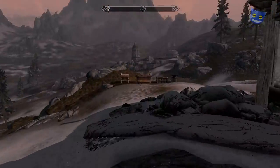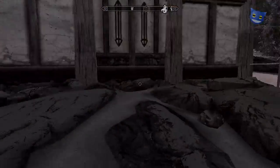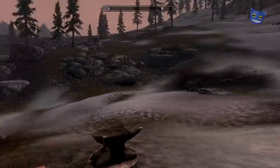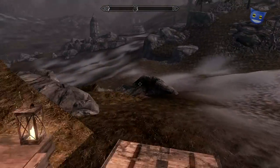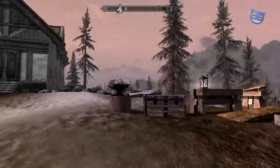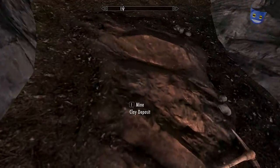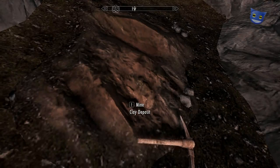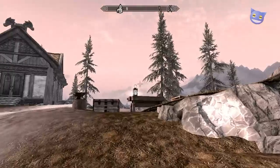So when we last left off, we built our little entranceway to the house. And when I had left you, I had gone mining. I had mined a whole pile of stone and a bunch of clay. Clay makes a funny noise - it makes a tink, tink, tink sound, the same as when you're mining rocks. And you need a pick to mine clay. It's odd.